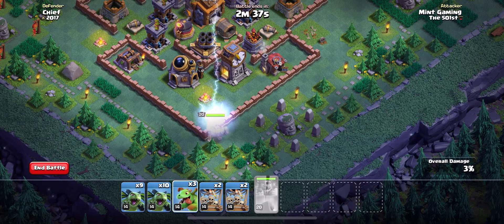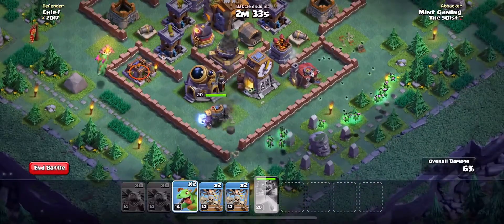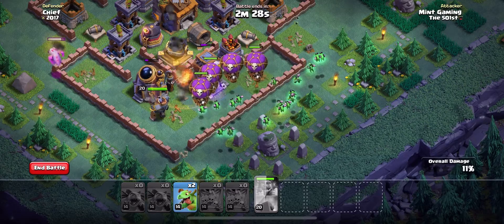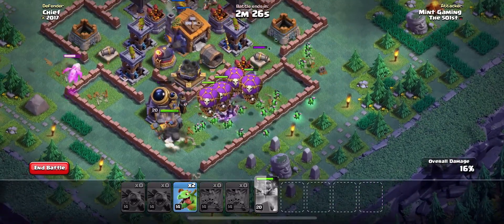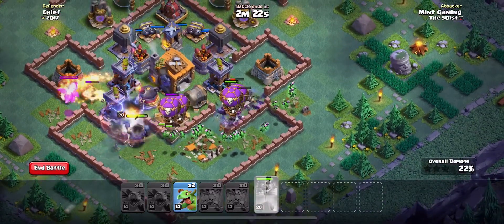Once that wall goes down, instantly activate the ability and throw down the attack. All the beta minions go in first. Throw a baby dragon down on that left side to take out some of those outside buildings, so that way your battle machine goes in towards the base, and the baby dragon will go in and do some damage to the defenses.